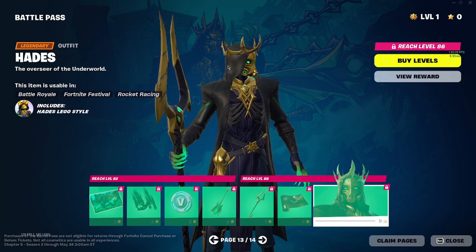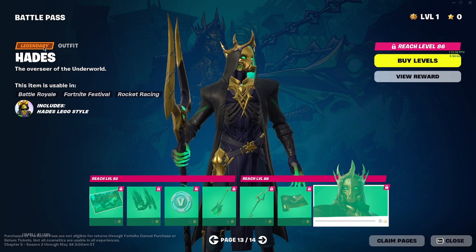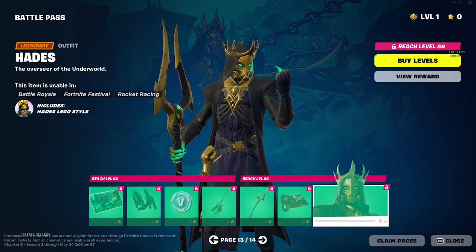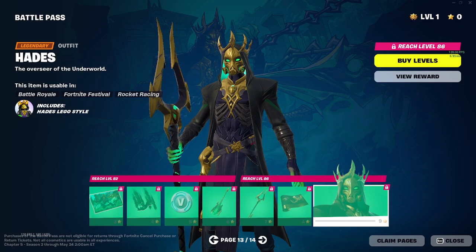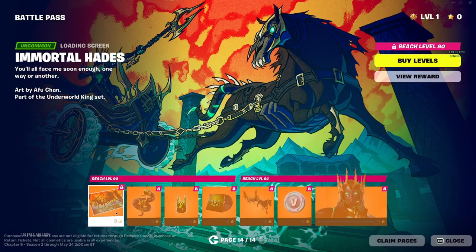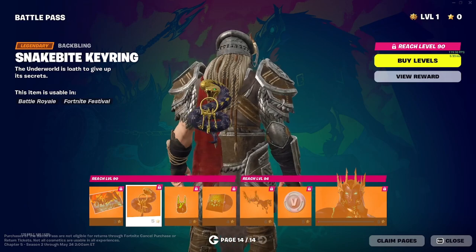Kind of like the Zeus one — could have put a little more effort — a bunch of gold. Then Hades — the Hades skin does look cool. If the name wasn't shown I probably wouldn't have known it was Hades, but this is Fortnite's version so for what it is it looks pretty cool. You even get a little Lego figure. The end of the battle pass — Immortal Hades — getting more keys with the snakes. Pretty cool dangles.